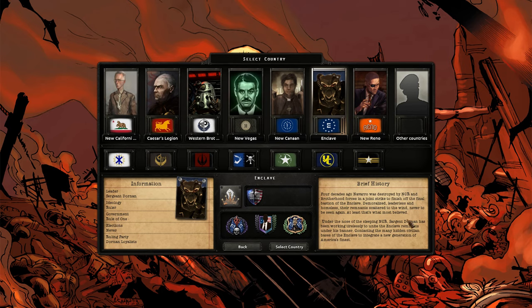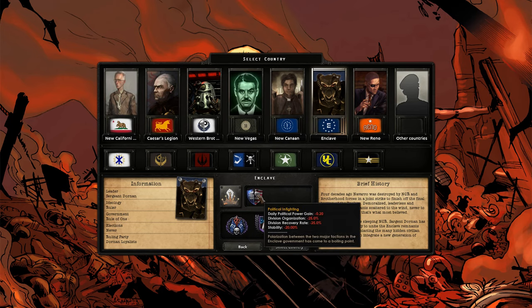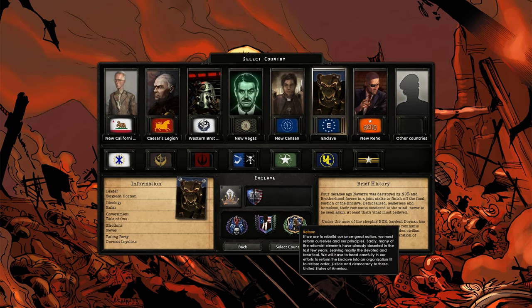The Enclave — honestly, I don't know that much about them, but Navarro was destroyed by the NCR and the Brotherhood Forces in a joint strike to finish off the final bastion of the Enclave. Most people thought they were destroyed. Under the nose of the sleeping NCR, Sergeant Dornan has been working tirelessly to unite the Enclave remnants under his banner, contacting many hidden civilian bases to integrate a new generation of America's finest. What I want to do, as the Enclave — even though we have political infighting right now — is reform the United States of America, which will put us pretty much at war with everyone eventually.